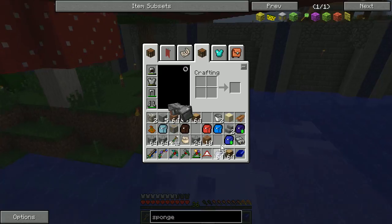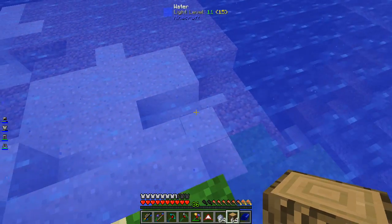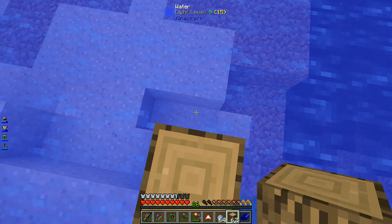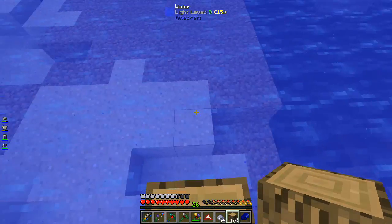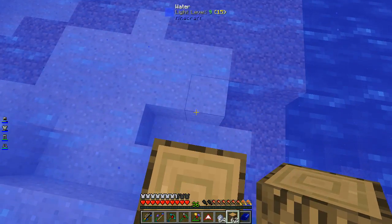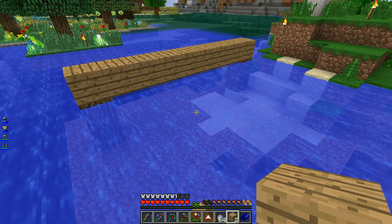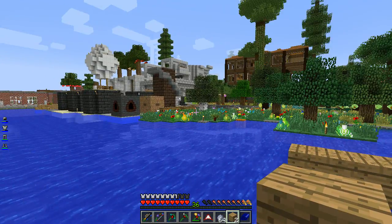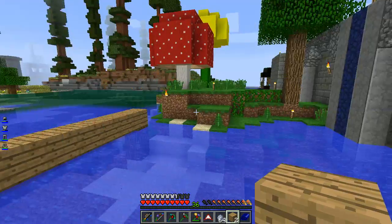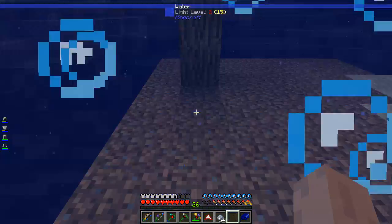All right, back to the wood and the tiki hut. Let's get this started, maybe right about here — that'll be the first support. I want it to be maybe seven this way and nine that way to give a nice large first room. This is going to be on top of supports as opposed to built into the supports. Most of our other wood buildings are built into the support — you can see in the lumberjack's mansion. This one is just floating on top.